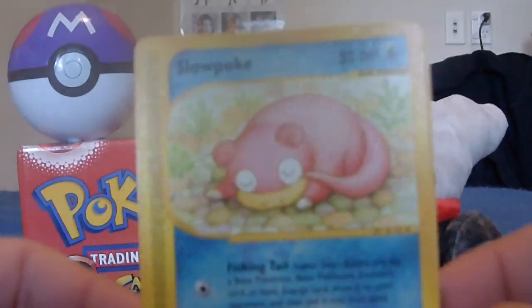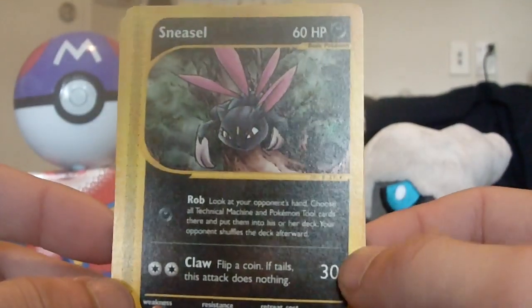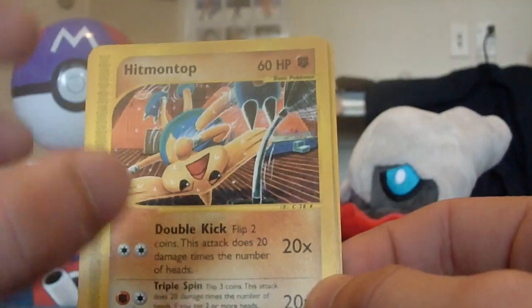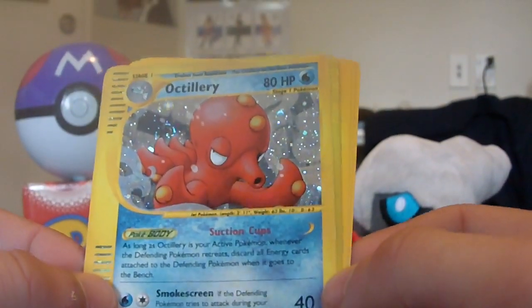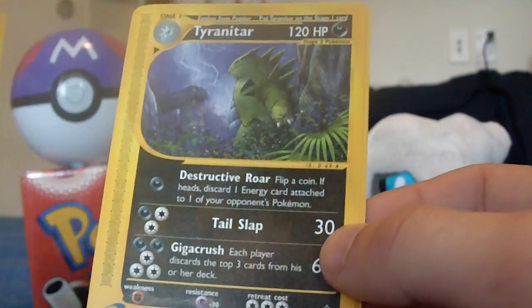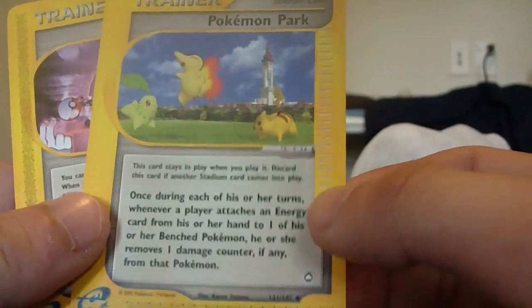That Legend Maker Mew was pretty awesome though. These packs are so frail, they just break. Here we have a Slowpoke, Sneasel — very nice artwork, gotta give Wizards of the Coast credit, back in the day they spent so much time on the artwork unlike nowadays. Also Hitmontop, Porygon. Oh wow, a rare — does that mean I get a double holo? Nidoking, very nice! And wow, Tyranitar — triple rare! Also Seer and a Pokémon Park.